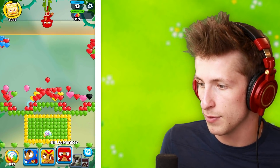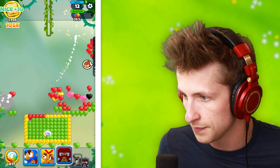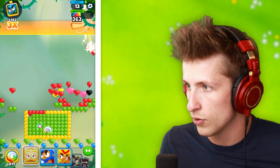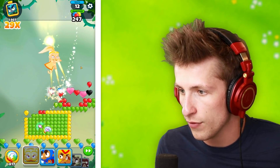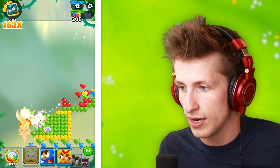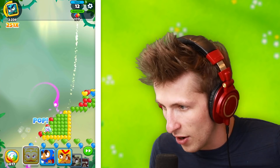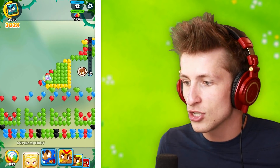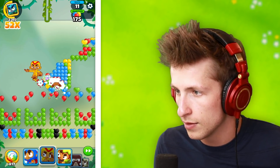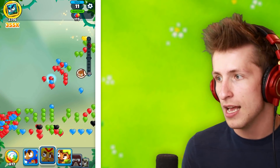We need to figure out how to get rid of all of these monkeys now. We got to get rid of these monkeys over here. Regrow balloons act very strangely in this game mode — really strangely. That is so close to breaking right there. Let's just hit it with a boomerang monkey — please break it. There we go! Power pop — so valuable. I absolutely love power pops. I love using the abilities — they're just so fun.